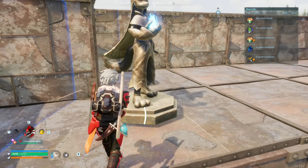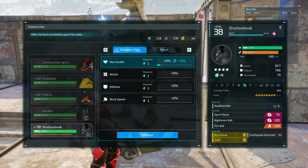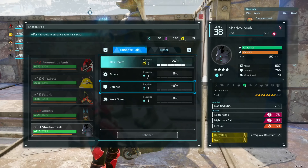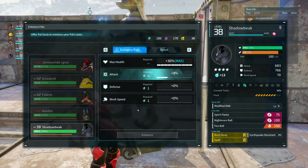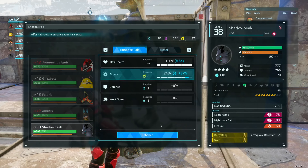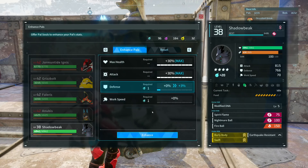Now we're going to go ahead and upgrade using all of our pal souls. Right now the max health is 3801, so we'll finish this all out. I believe I have enough pal souls to do this — if not we'll just see how close we can get. We gained about a thousand health from that. Let's see what we can do to the attack. Our attack is now up to 815, and let's go ahead and see what we can do to our defense.